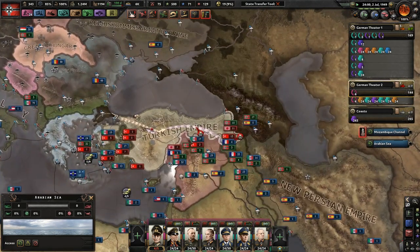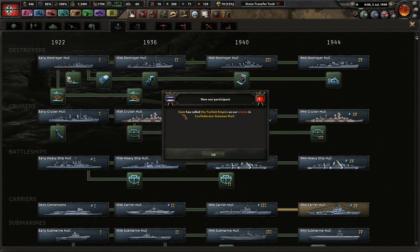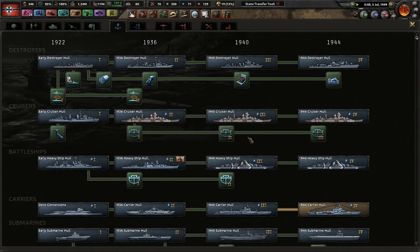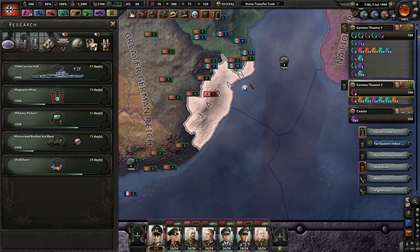Let us continue and destroy the Turkish Empire, develop advanced landing craft, and Siam — called the Turkish Empire — is our enemy in the Confederate Siamese War. Now that's a war you'd never think you'd ever hear: the Confederate Siamese War.